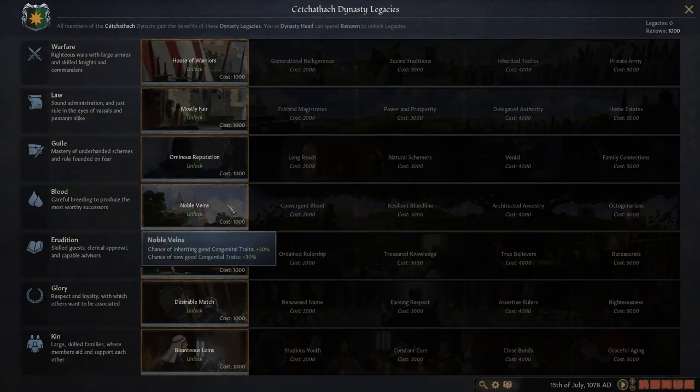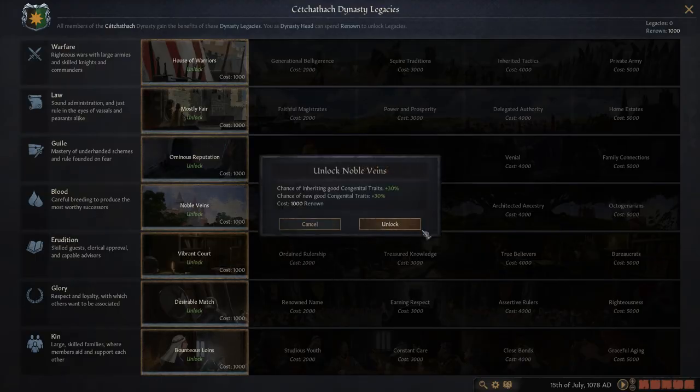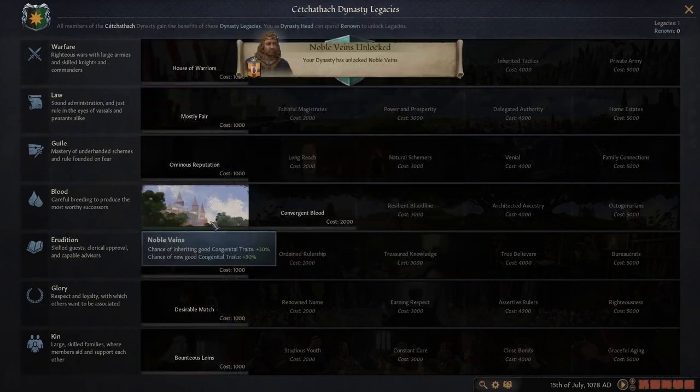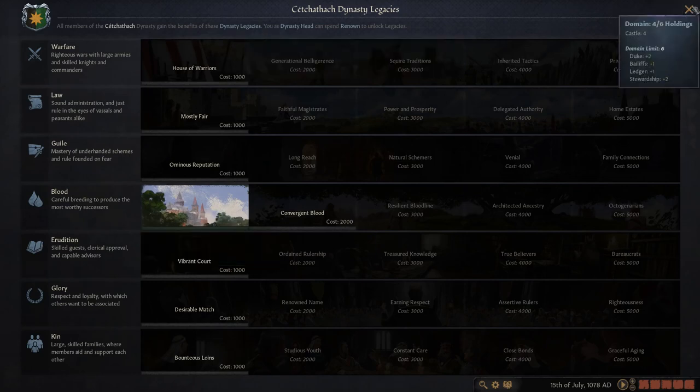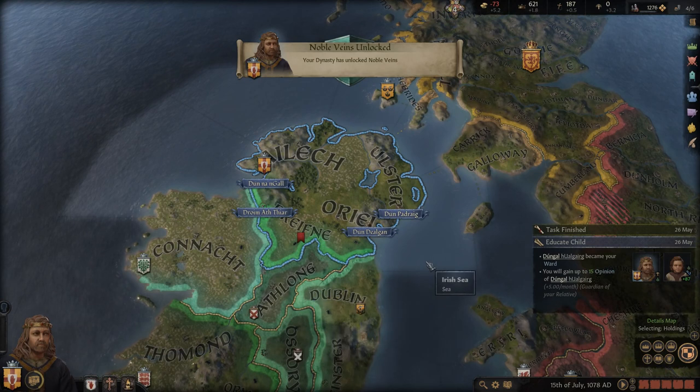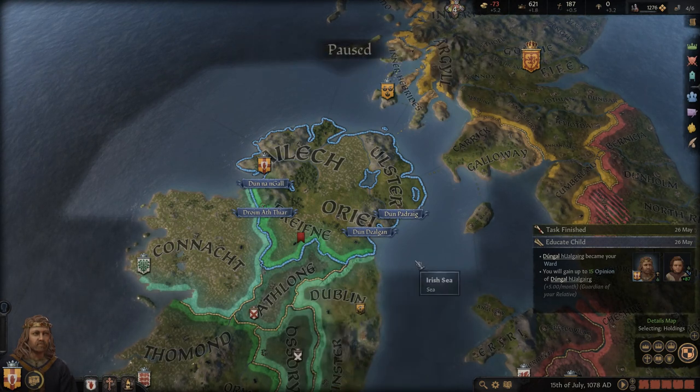We're now able to choose a dynasty legacy and we're going with Noble Veins — hopefully we'll get some good mega-bloodlines coming through, giving us some congenital traits. We are also in debt because we got the duchy and claimed the title. But once we're out of debt we'll be going for the extra bit of land.